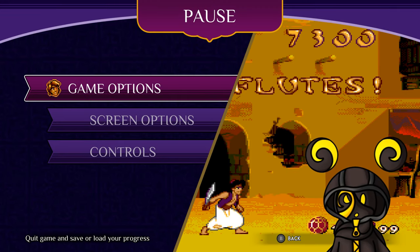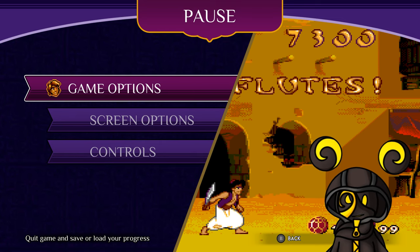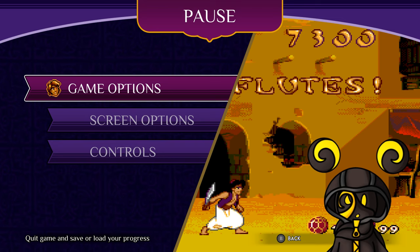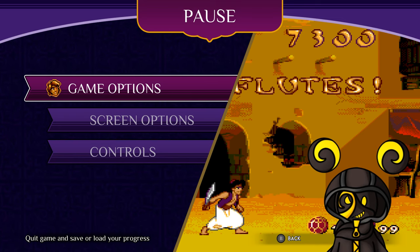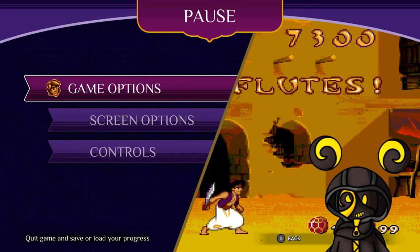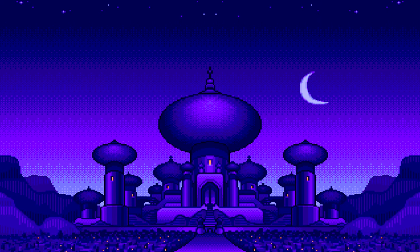Alright, I did two levels so I'll end this video right here. In the next episode I'll do another two levels and so on until we reach the end. Hope you're enjoying this classic Disney journey — comment below if you've played these games and what's your favorite: Aladdin or the Lion King? Personally, I'm leaning toward the Lion King because of the amazing animation. Subscribe if you'd like to see more — bye-bye!